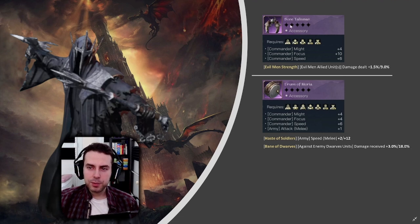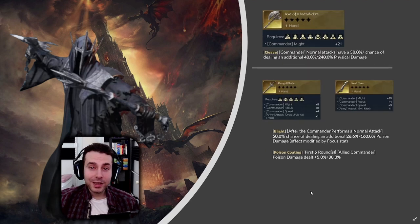Looking at accessories, we don't have a lot to choose from. I would go with the Bone Talisman because it has lots of Focus, and our damage scales with Focus. Evil Man Strength might be okay for our Corsairs, but if you don't have that, you can switch to the Drums of Moria — overall good stats. Drums of Moria is pretty standard.